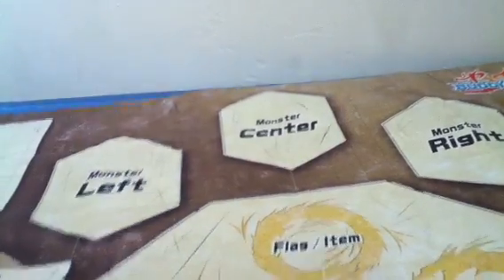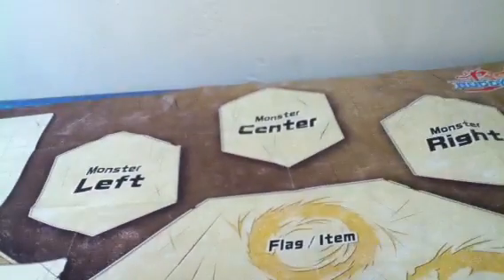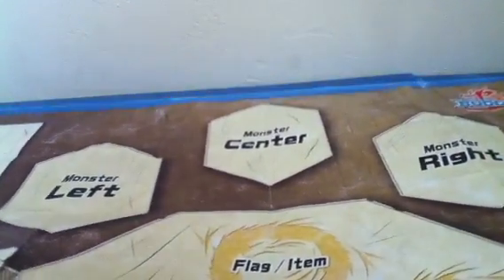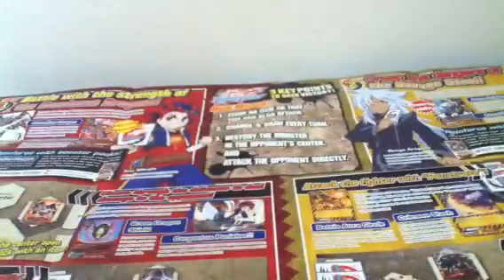And it comes with this cute little playmat. But wait, I forgot to show you guys a hidden secret. Oh my god, it's full of words. Reinforced Booster Packs — comes with Jerome. Didn't have that at the store. A combination.